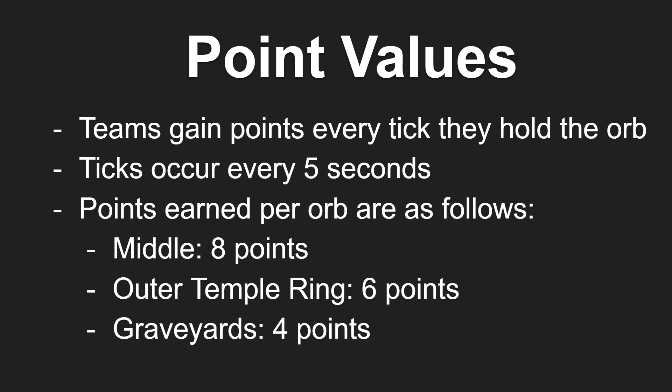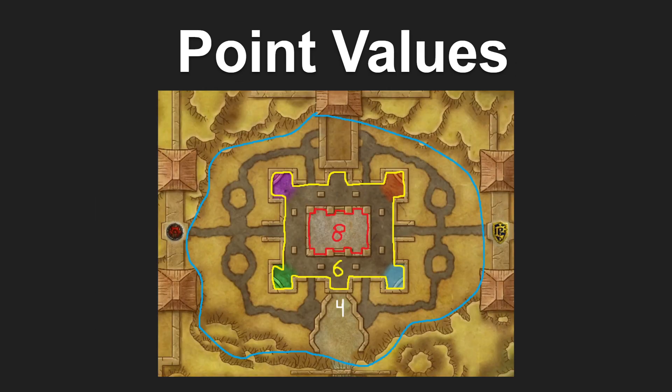The point values when holding an orb each tick are as follows: if you are in the middle of the map, it will be worth eight points; in the outer temple ring, six points; and near the graveyards, about four points. The only place worth zero points is inside a spawn room, though I haven't tested if that changed in Blitz. These are the buffed values — in the normal mode, you would only get six for the middle ring, four on the outer, and two in the graveyards. Something cool: the bottom half of the stairs at that ledge — you can stand there and still get points for being in the middle.